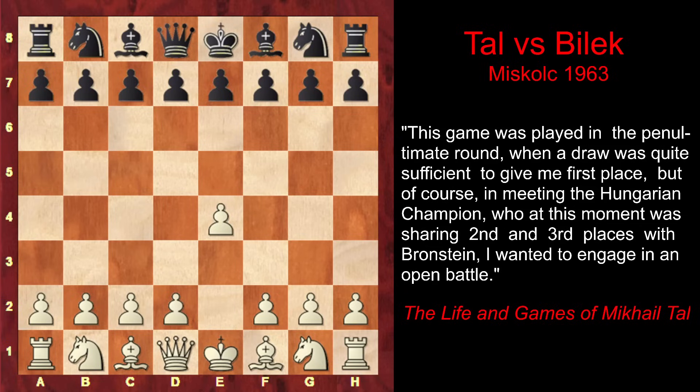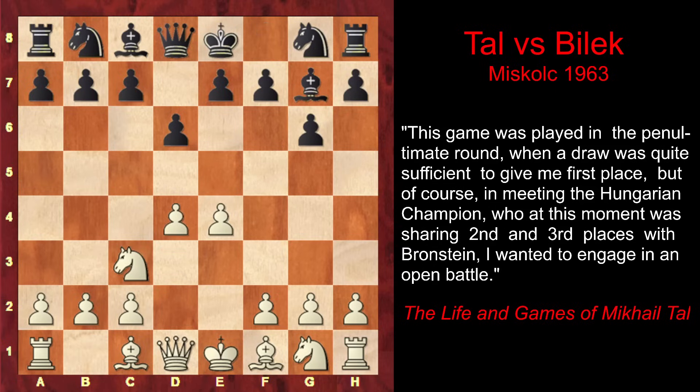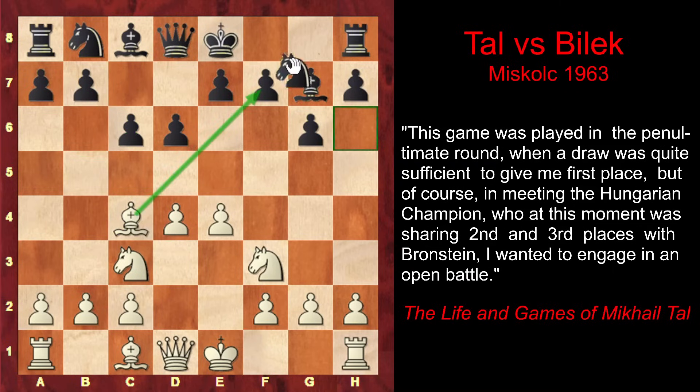Tal starts with e4. His opponent Bilek plays the Pirc defense d6. After d4 g6, knight c3, bishop g7 and knight f3, black plays c6, opening the queen's diagonal, taking under control the important squares and preparing the possible advance of the b-pawn. Tal develops the bishop, targeting the f7 pawn. Black develops the knight, putting pressure on e4.